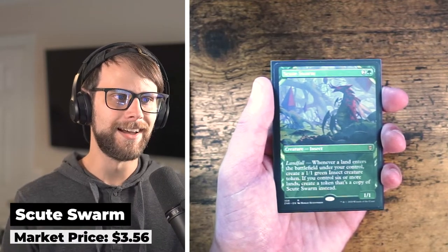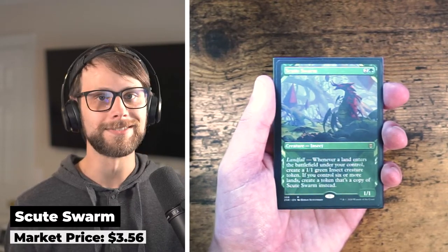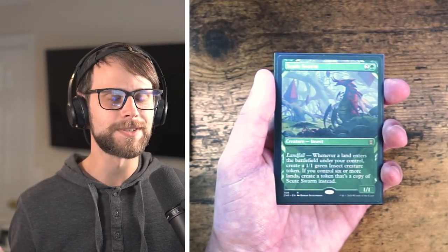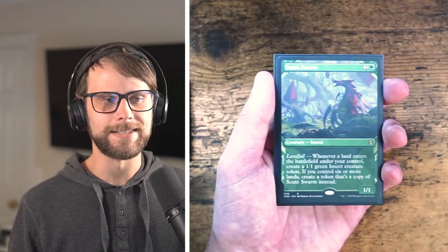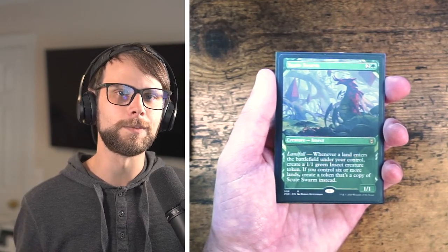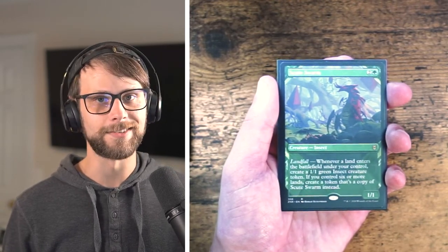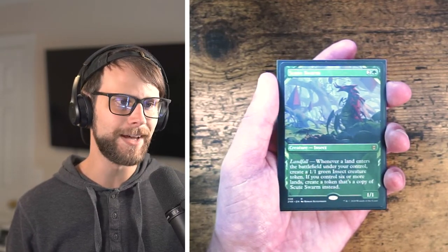Moving on to the next gift card, we have a showcase version of Scootswarm — another card John and I both found an absolute affinity for. I don't know that there's a card we love more than Scootswarm. We broke this card multiple times on the series, doing crazy life-gain shenanigans, and it was an absolute blast. He's actually about to rotate out of Standard — sad day — but very happy John included this one.